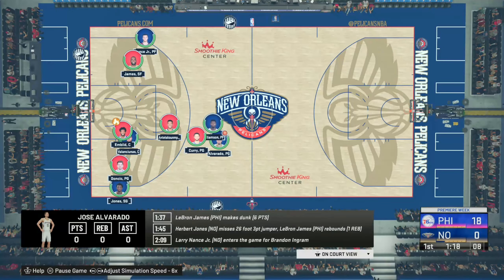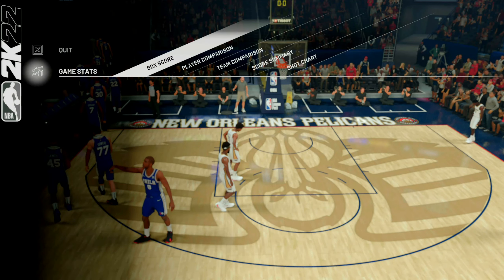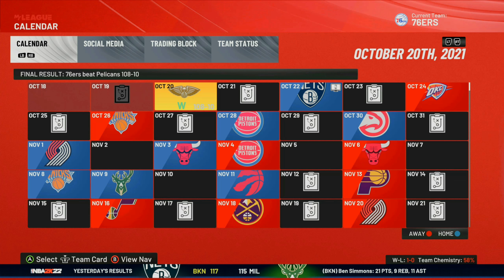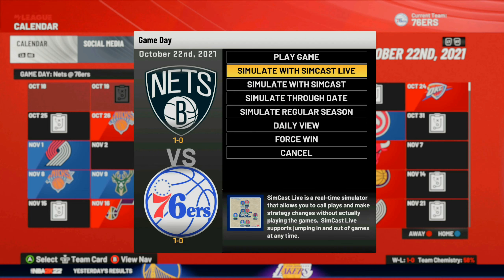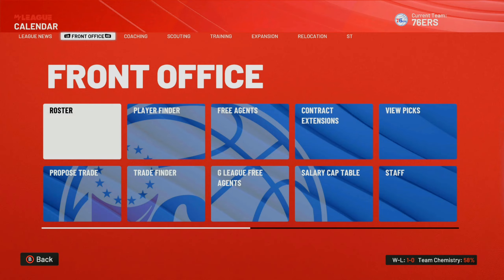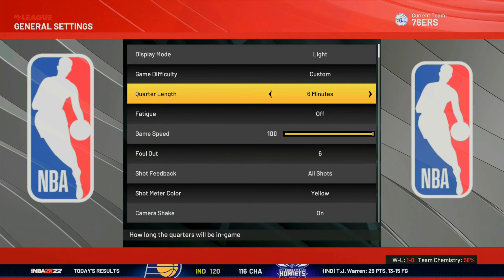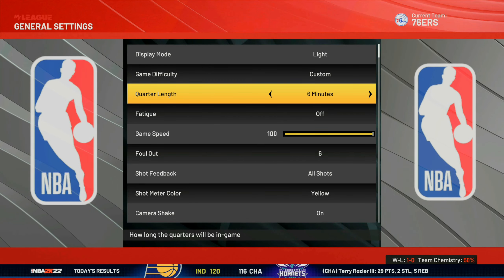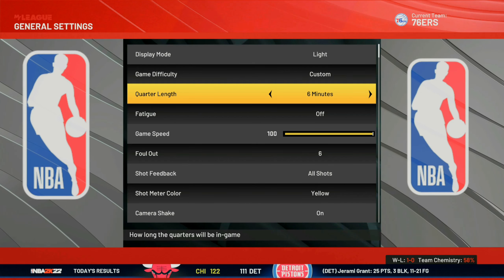Once the game is over, hit Quit and you'll see your VC reward in the bottom left corner. Then go to the next game, hit Simulate with Simcast Live, and repeat. Make sure the quarter length stays on 12 minutes — you can verify this in your settings. Keeping it on 12 minutes will allow you to get double the VC compared to shorter quarters.